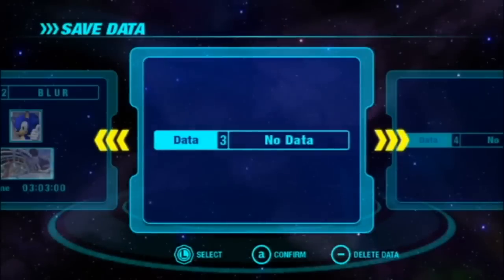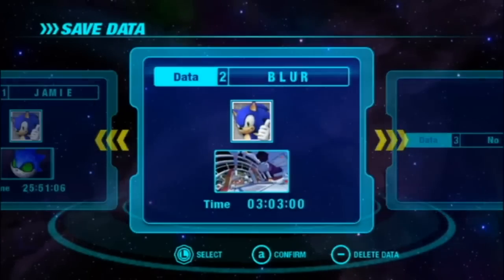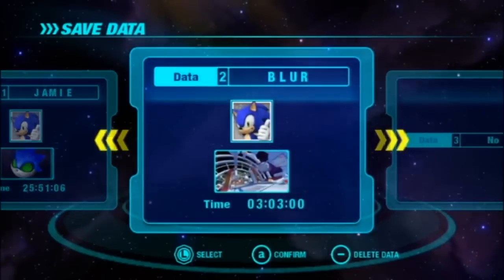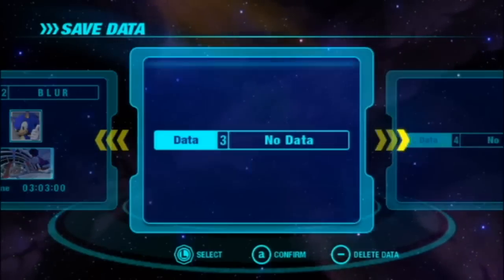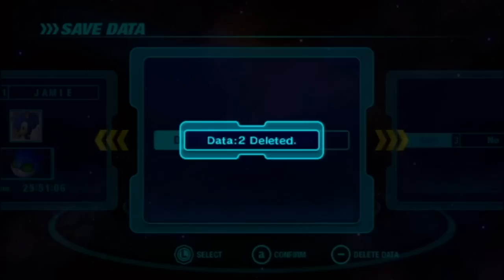Hello, happy people! Buckle up as Eggman's ultra-accelerating space elevator whips you to an interplanetary wonderland of fun! I can't believe somebody was dumb enough to leave the keys in this thing — it's like Eggman's begging us to sneak in and trash the place. Oh man, this thing's got crazy fast acceleration. Call this fast? And that's our first power-up, ladies and gentlemen.